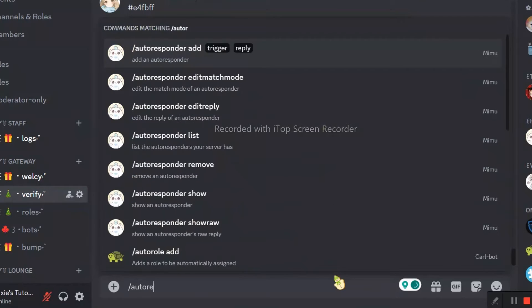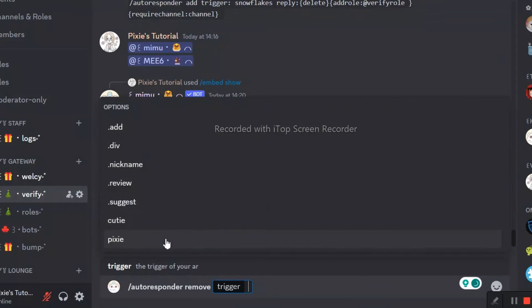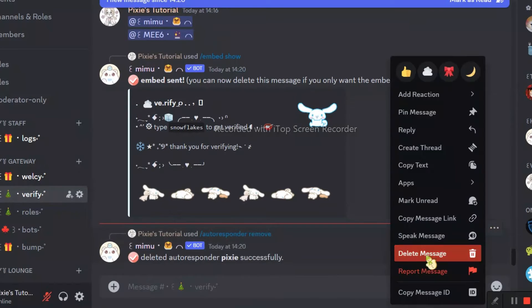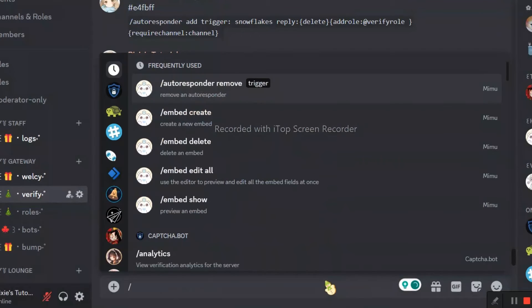Now since the embed is out of the way, we will make an autoresponder for verify. You might ask why I'm removing an autoresponder — well, I'm broke, that's why. We can only use 5 autoresponders or else we have to buy its premium. That's why I need to remove one. Now we will actually create an autoresponder.